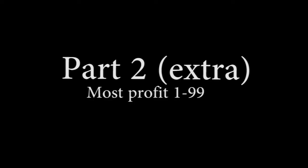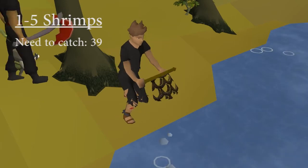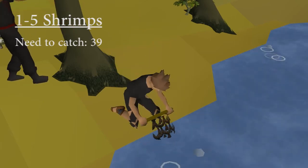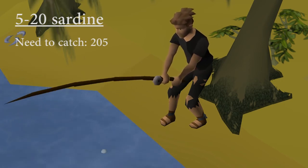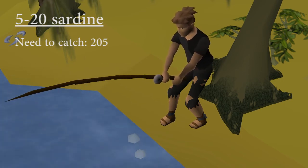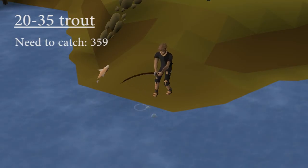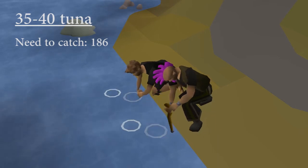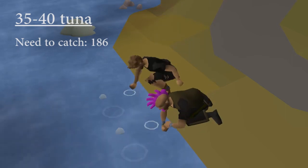This is what to catch from 1 to 99 for the most profits. From level 1 to 5 you will catch shrimps. From level 5 to 30 you will need to catch 255 sardines. From level 30 to 35 you will need to catch trout — you will need to catch 359 trout. From level 35 to 40 you will need to catch tuna — you will need to catch 186 tunas.